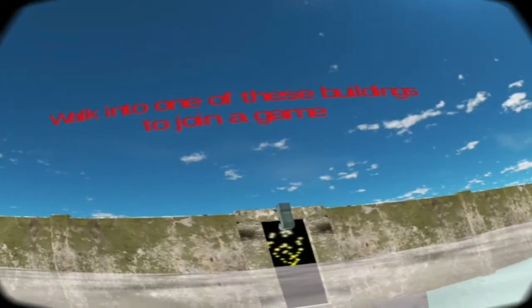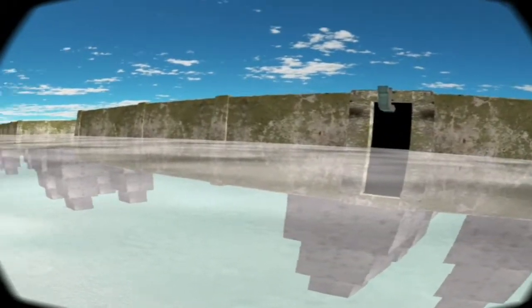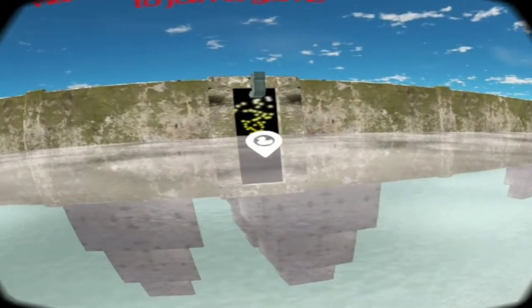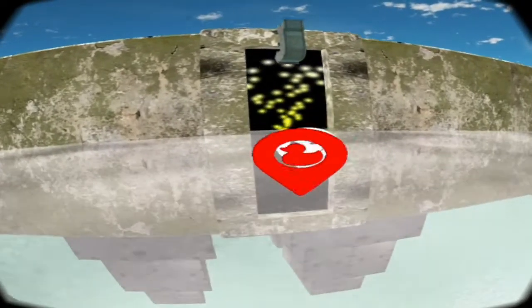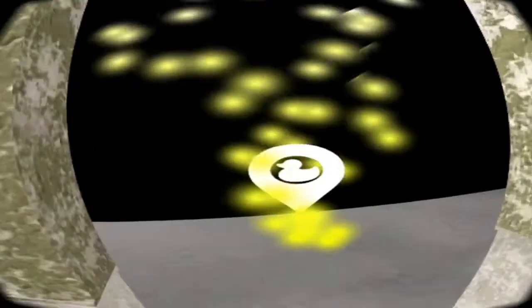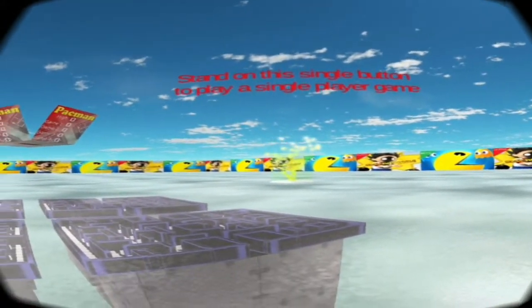Okay, walk into one of these buildings to join a game. There's only one different building at the moment. Let's click on that — using the Daydream controller, just clicking on the waypoints — and I can go in. Stand on this single button to play a single player game.